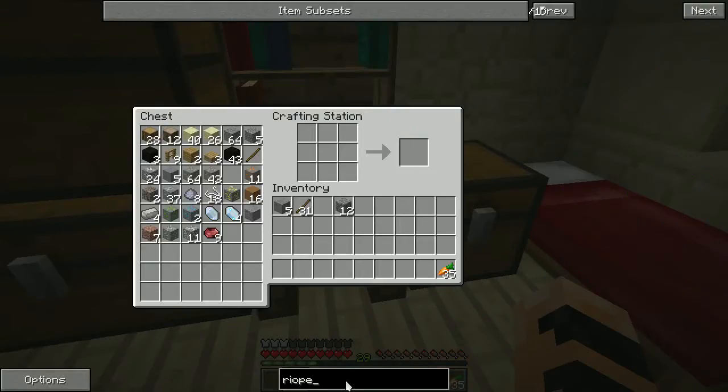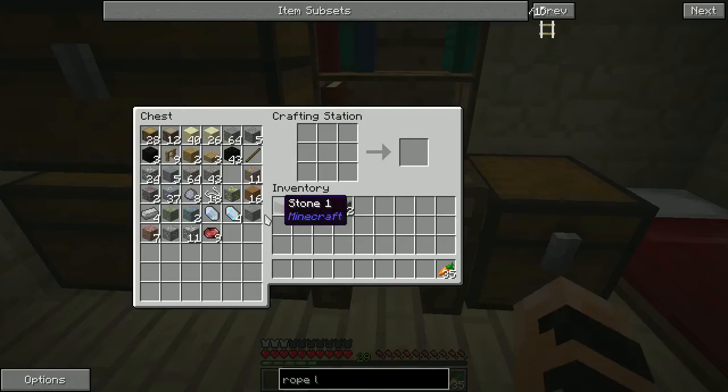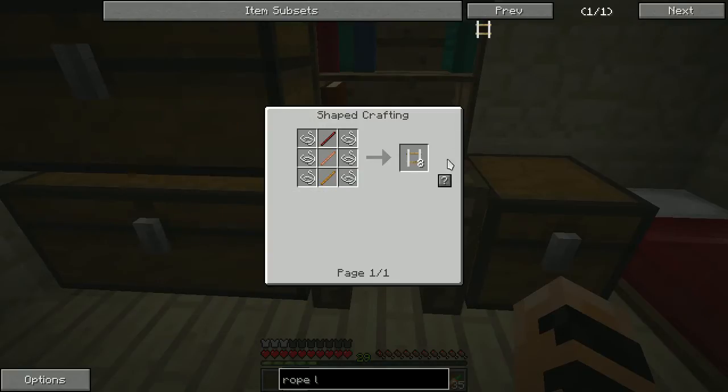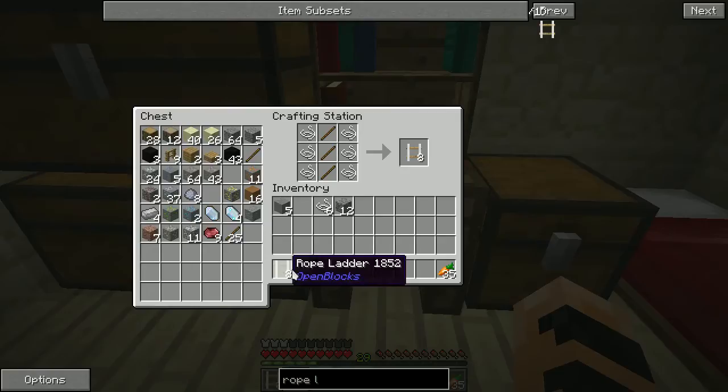So I'm going to go ahead and make one of those. It's pretty simple — string and stick. I think I have string in here. The recipe was the other way around. You get eight of these and they drop pretty far. Let's just run over real quick to the ravine that I found and I'll show you how the rope ladder works.